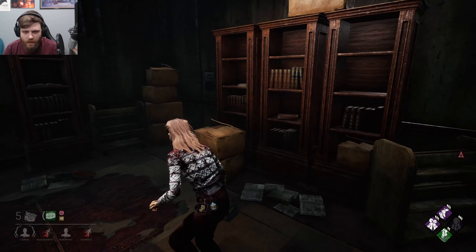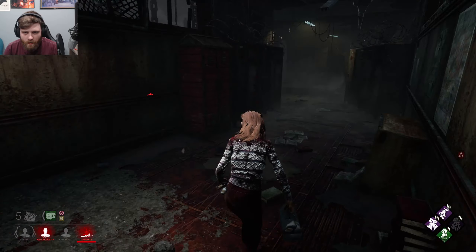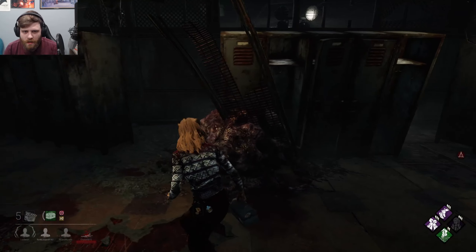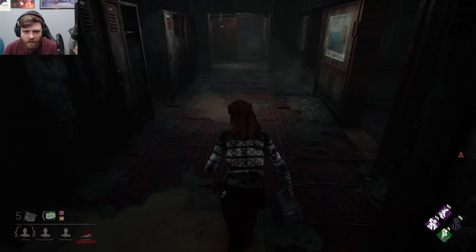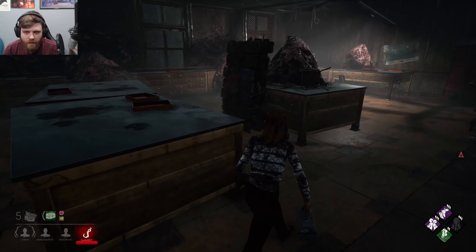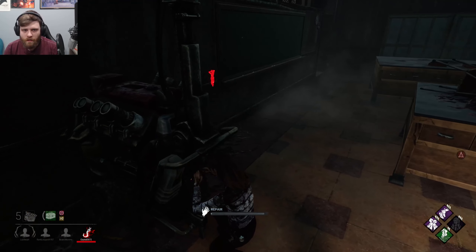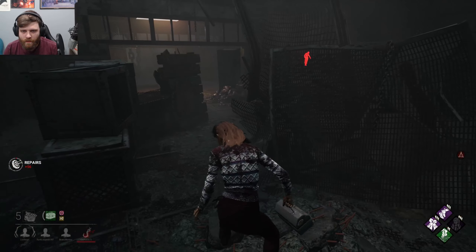Alright, I have no idea where I'm going — this is a dead end. I am looking both for totems and just other generators to do, but he seemingly had a very short terror radius. Interesting — that's probably a Hex location. Got a generator in here. This is not a bad one; there's a drop location here too, some lockers. Let's drop here.